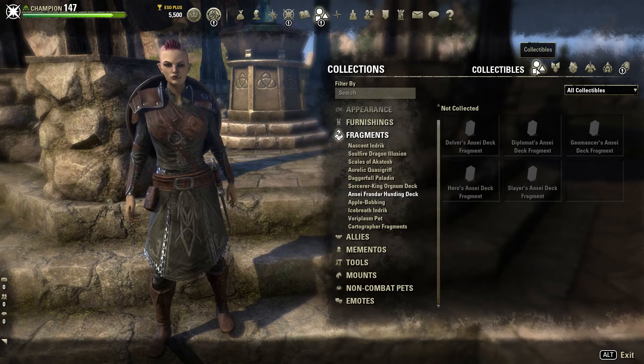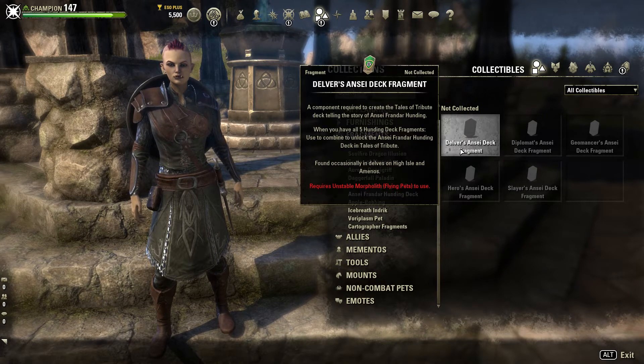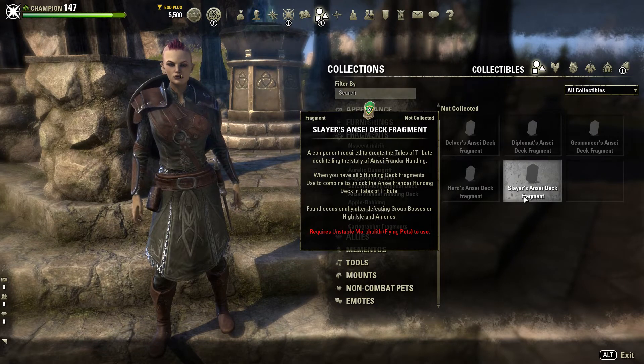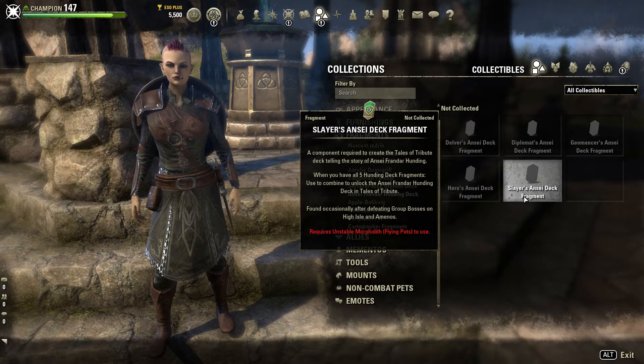If you go to Collectibles and Fragments you can find it here. You can see that it needs five fragments. If you collect all of them you can combine them and then you unlock the new deck for your whole account.